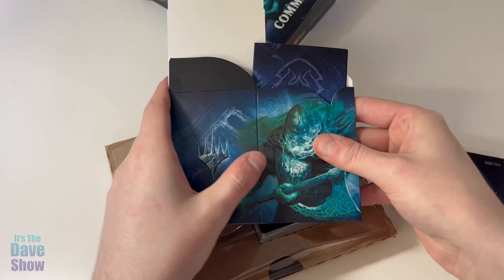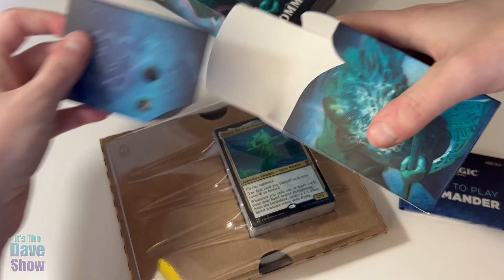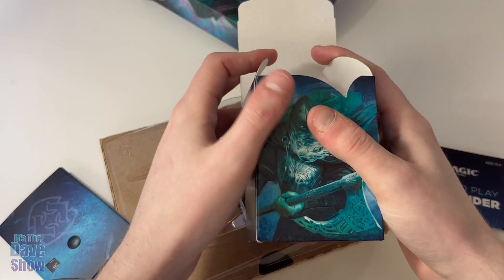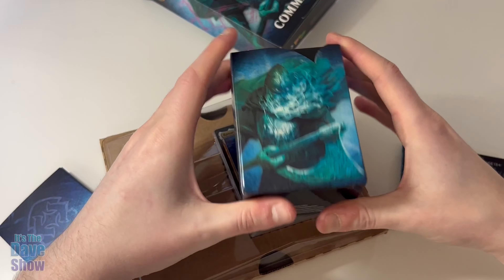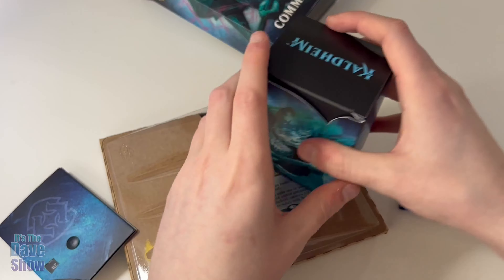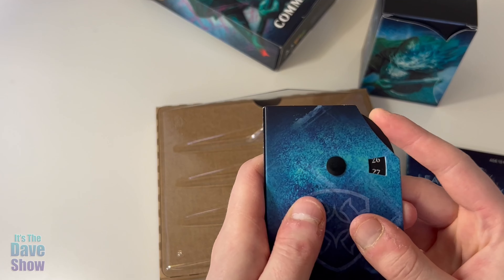Here's a deck box you can put it in later — simply folds out nice and easy, folds out, slides together. Deck box for the deck, as well as a sliding counter.